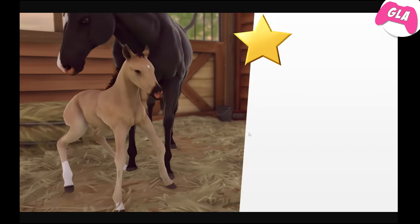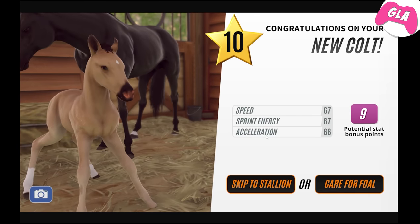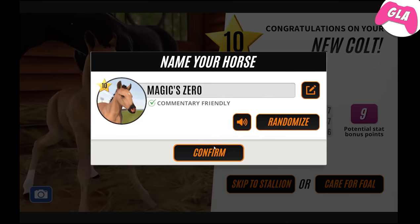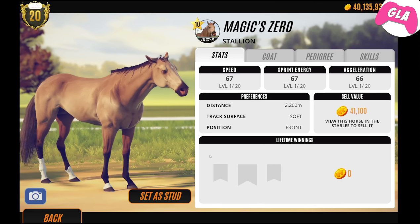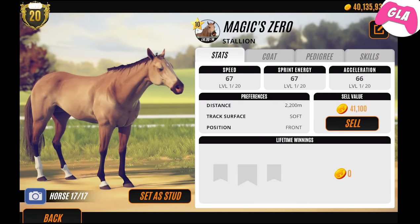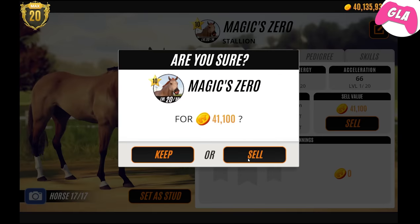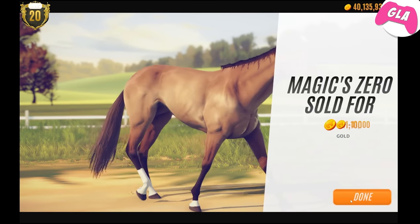I don't know what colour that even is, but of course it's a level 10 - of course! I'm gonna have to sell him. Why has he got a ginger mane? It's a glitch - there's this glitch that always happens to their mane where it changes colour, but it's kind of scary, I don't like it.